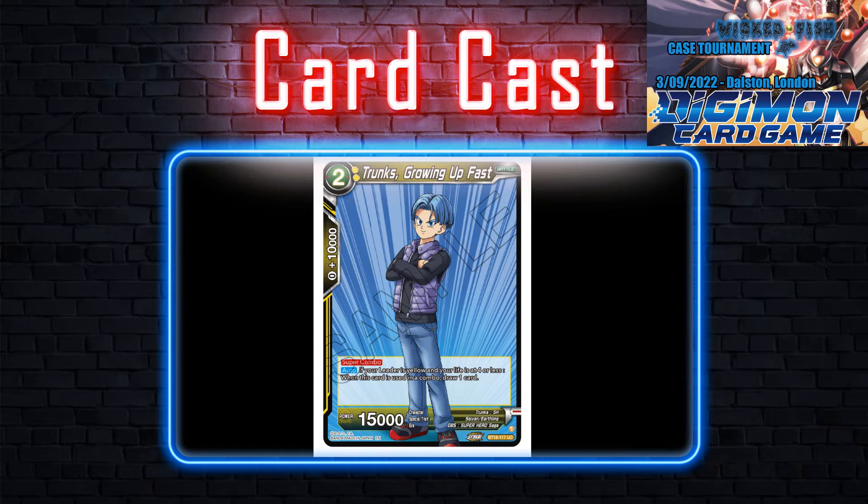Let's talk about Trunks Growing Up. He is a super combo - someone actually called this in the comments yesterday because Trunks was seen in the reveal trailer. It is a 2-drop 15k super combo. If the card is yellow and your life is 4, you draw a card. We haven't seen new super combos here for Z energy - I think we'll see it in Z2. I'd like to see something like: pay one Z energy to super combo and the card is removed after combo, so it doesn't go back to Z energy.